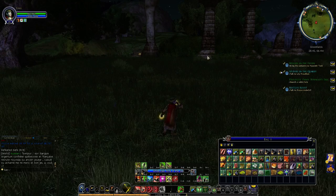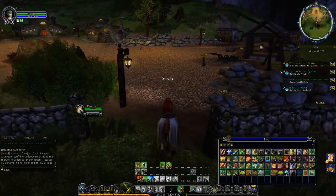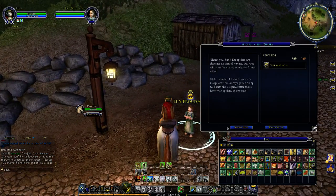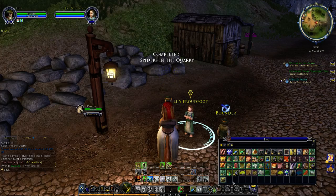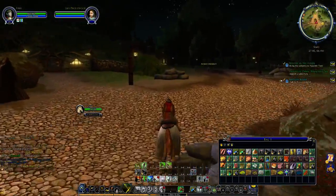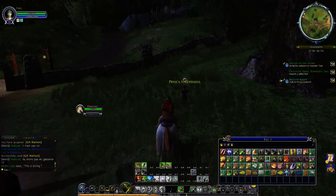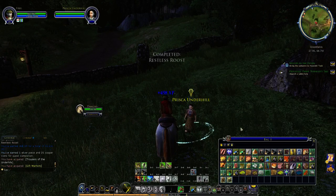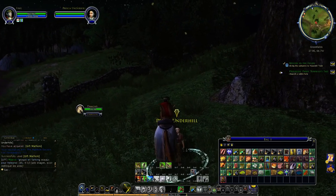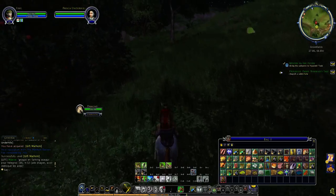Let's head back. Next we can search for the rabbit hole once we've done the hand-ins. A bit more reputation. Let's go hand in this quest. What we've got is much better. So let's now do Search for a Rabbit Hole, which is the main quest line.